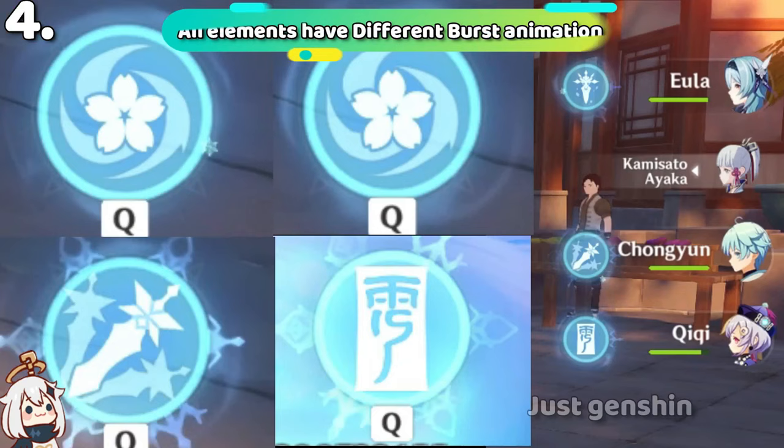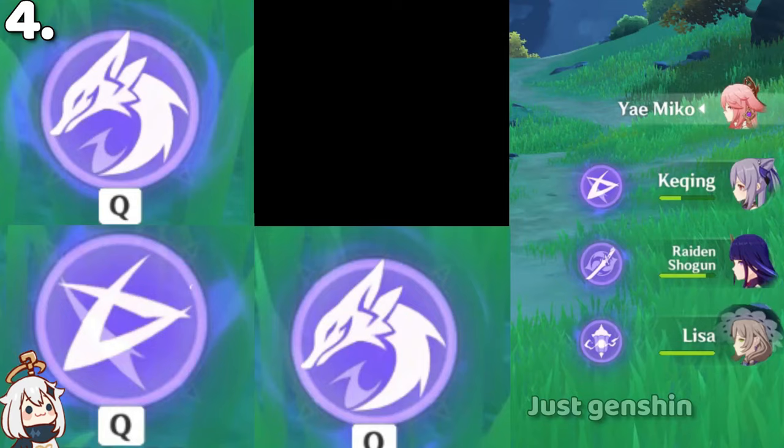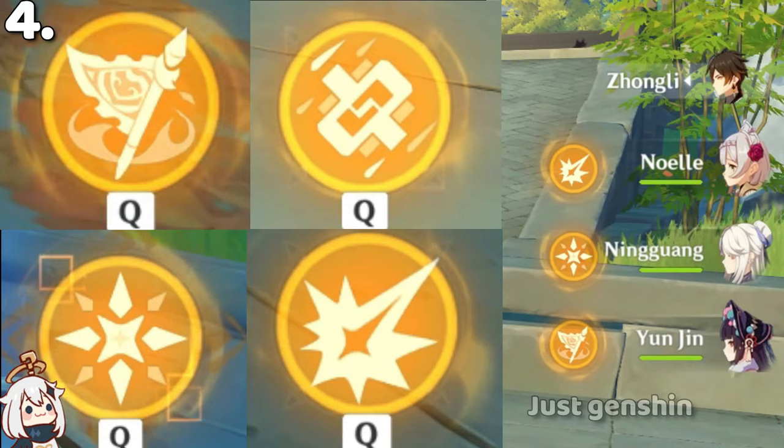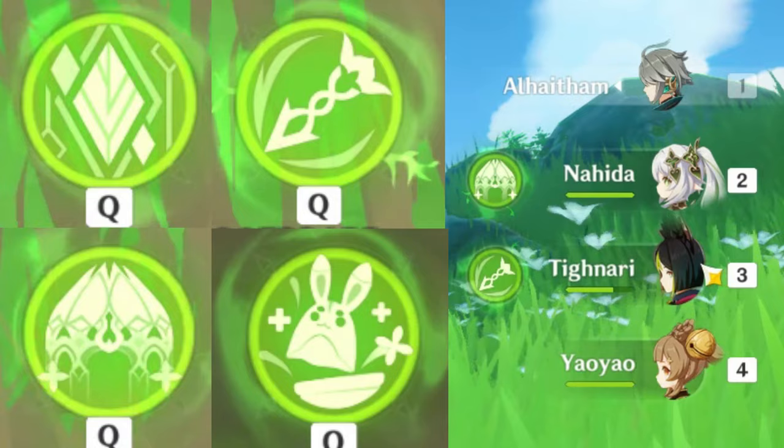All six elements have their different animation for the elemental burst. When the burst is fully charged, if you have a full burst your vision will glow and pulse.